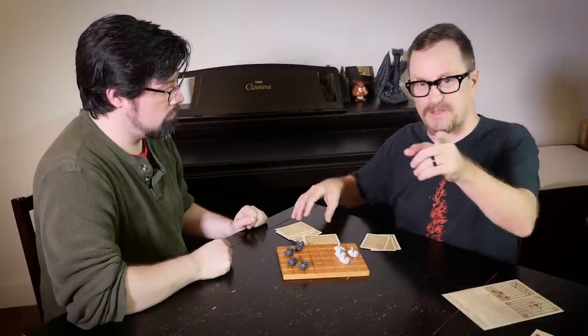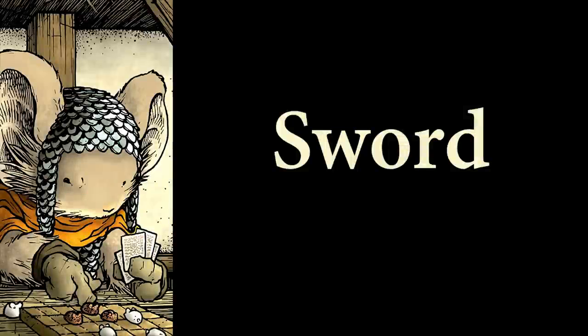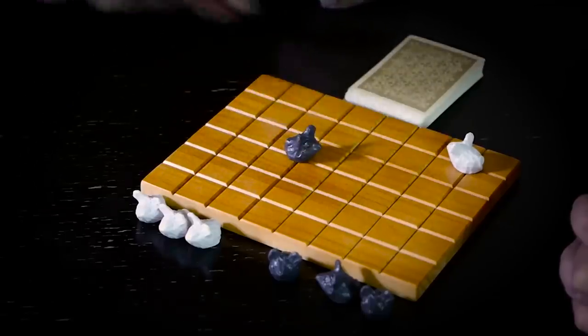Set up your draw deck. Black begins the game. So on my turn, I move my pawn one space — forward, side to side, or backward. In this case, I'm going to go forward.